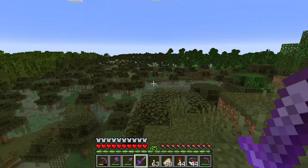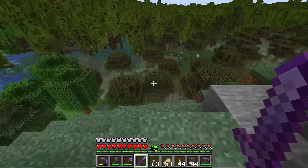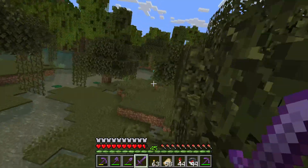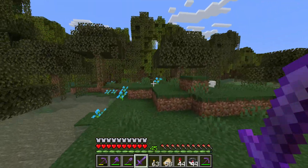I want to show you where you can find a warm frog in Minecraft. A warm frog can be found in a mangrove swamp biome. If you look deep inside a mangrove swamp biome, you might find the frogs.